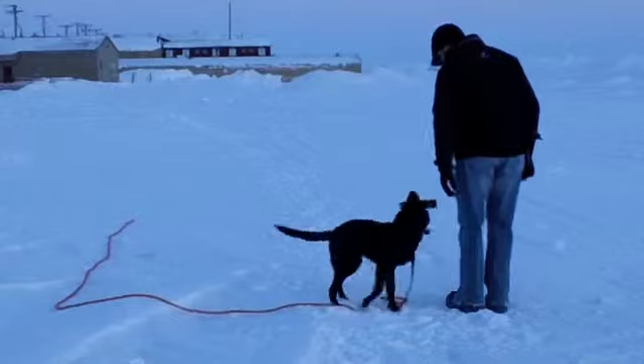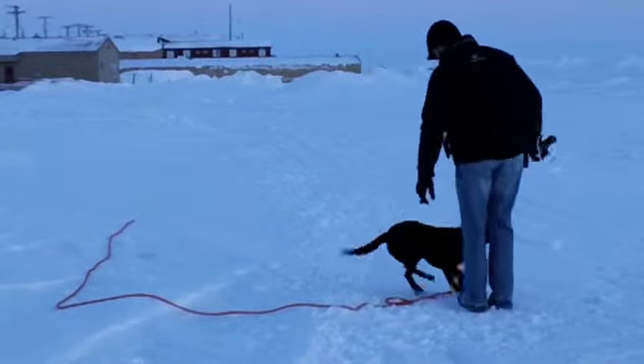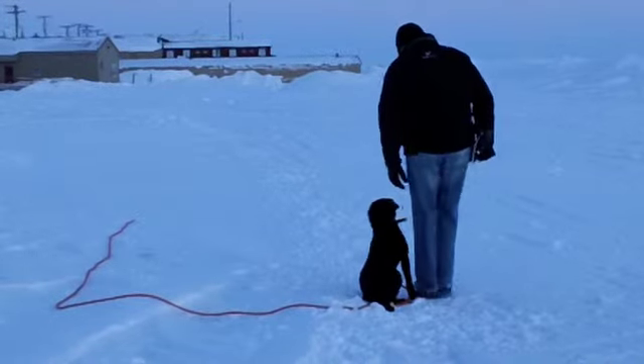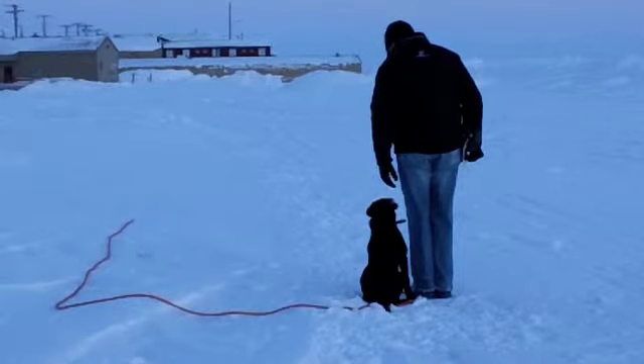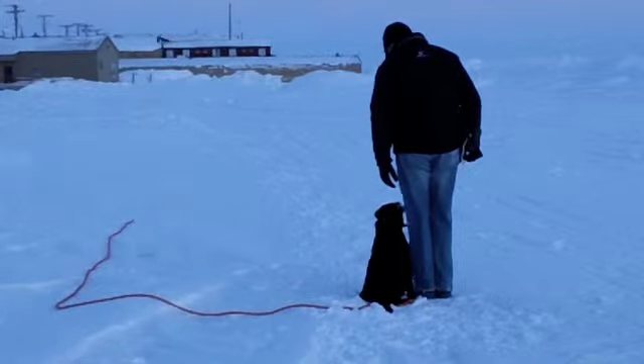He just dropped the bumper so I wanted to work on force fetch there — you saw me drop it in front of him and I told him fetch. He did a good job; that shows a little bit of the force fetch training we're continuing to work on. Lining him up again — he's still looking to the right. There's a rock over there I took him to and he played with, but now I'm marking him out front. This will be about his third time doing this.